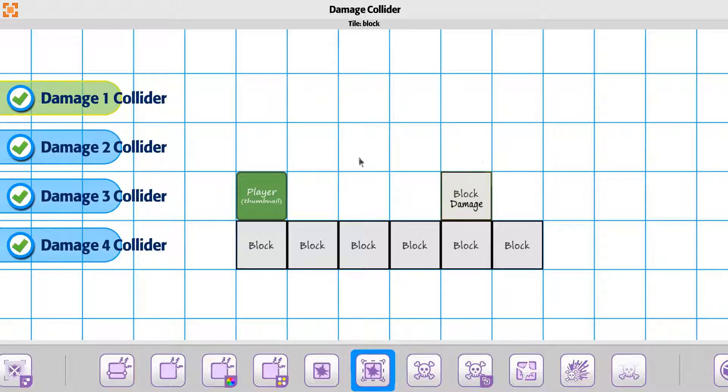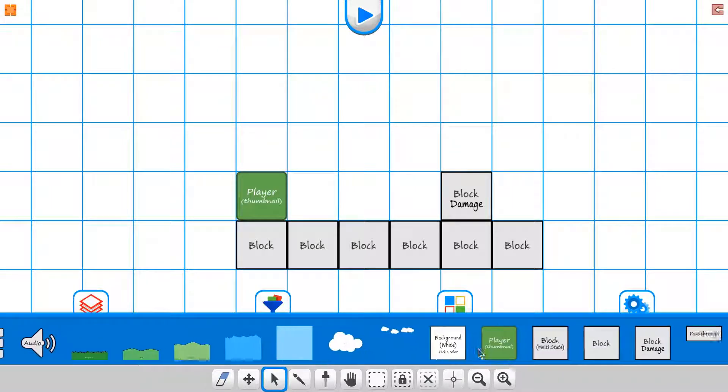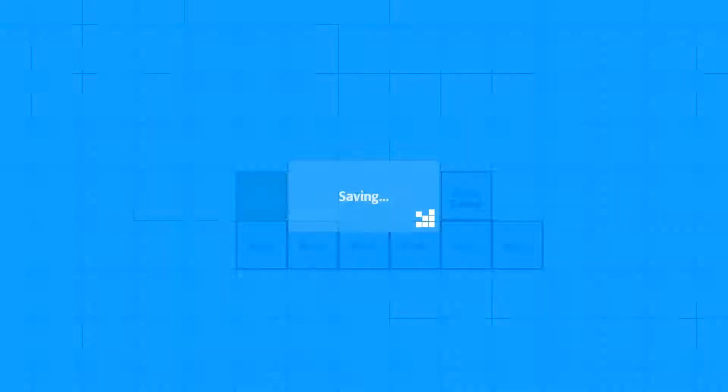For instance, if you want to say that after the first two states, the last damage state three actually drops the collider — and same thing for the fourth — that way while you're shooting at it, you'll find that you can actually walk through it after the first two states.